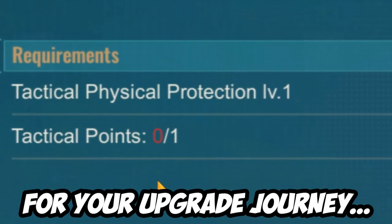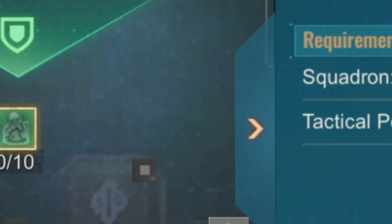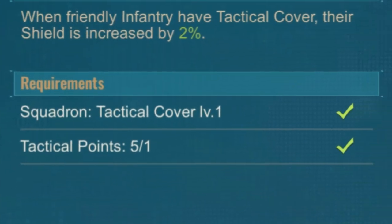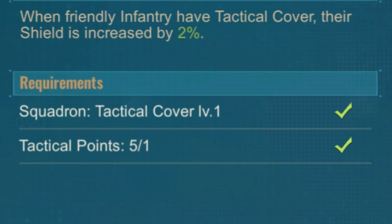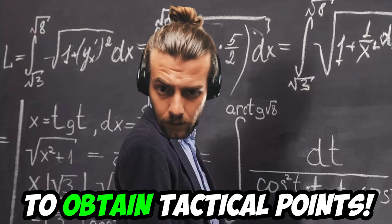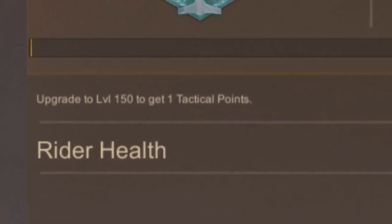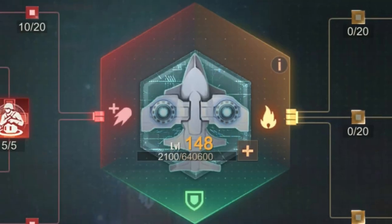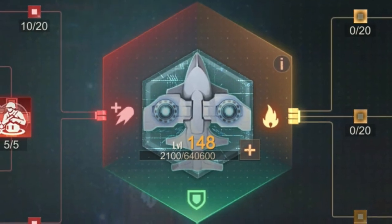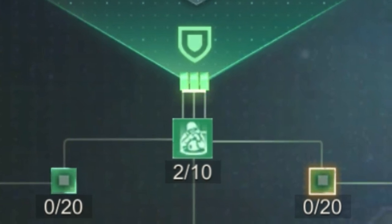One important thing to note for your upgrade journey is that you need tactical points. For example, if you look at this specific skill, you can see that one of the requirements is a tactical point. Now there's only one way to obtain these tactical points: for every five levels you upgrade in the formation system, you get one of these points. This basically means you have to upgrade the level of your formation system and the research nodes simultaneously throughout your upgrading journey.